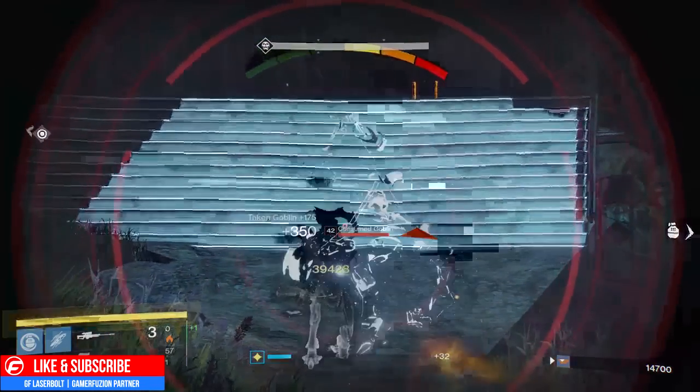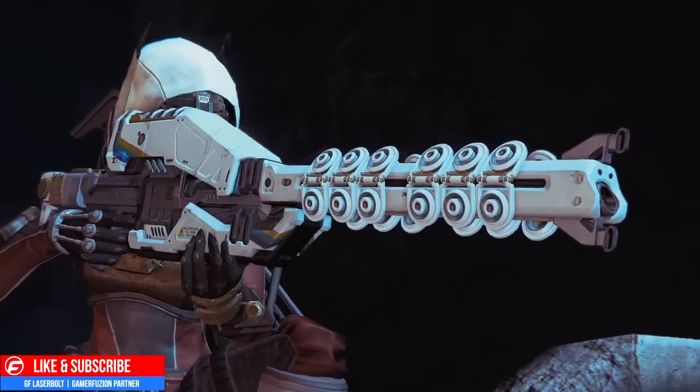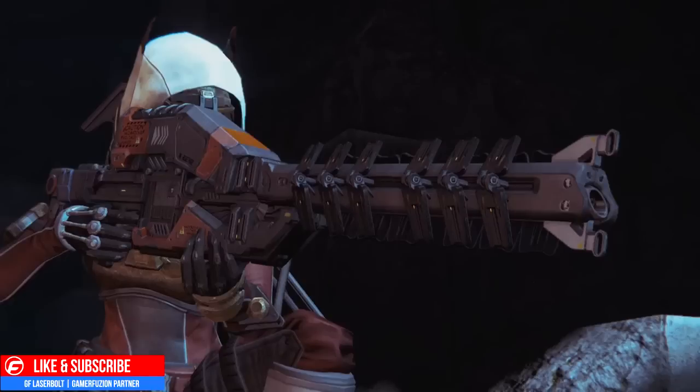Before I tell you guys how you're going to be able to get it, let me get you hyped up and show you the ornaments. When you first get the weapon you will notice it will be black — very similar to the way we got the Soros where it was white in the beginning and now it's black. As you can see right here in the images, it comes as a black version of the Icebreaker. It already looks sexy in black.